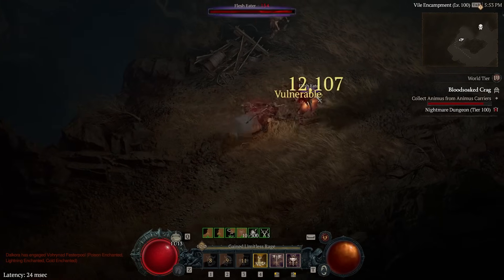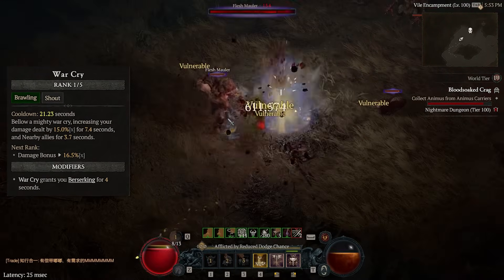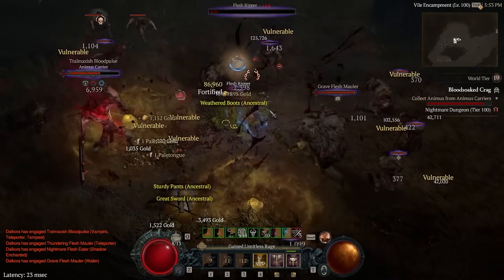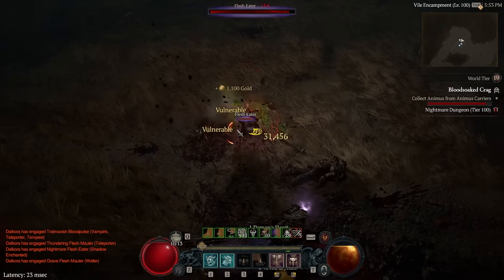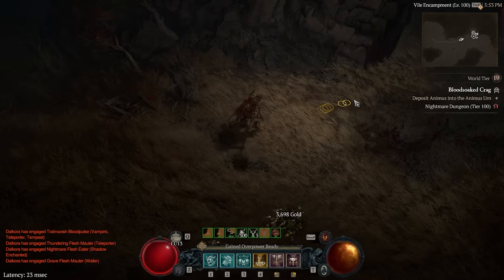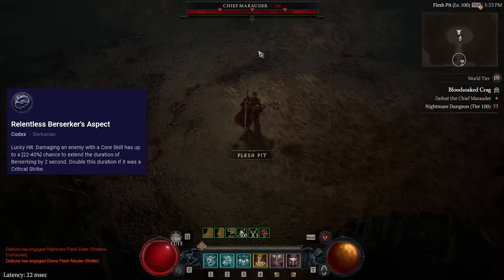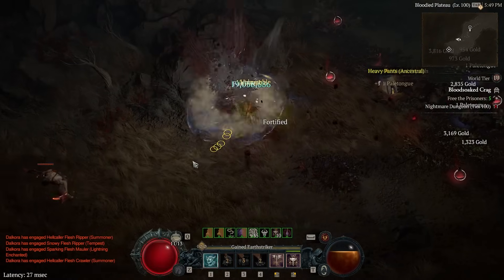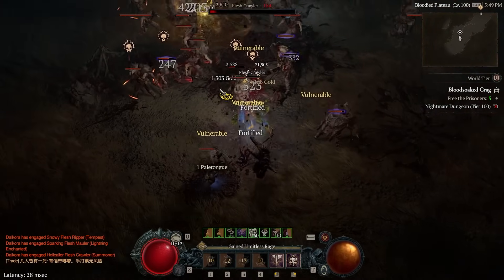Now let's talk about the mechanics, starting with Berserking. We have two sources: Warcry gives us four seconds flat, and Wrath of the Berserker gives us up to 15 seconds — five seconds by default, but if we keep using basic attacks over the next 10 seconds, every time we do so it refreshes the duration back up to five seconds. We will be doing that a lot because we alternate between our basic attack and Hammer of the Ancients to get the most use out of Earthstriker's. Finally, we have Relentless Berserker's Aspect, which is a lucky hit chance for our core skill — Hammer of the Ancients — to extend Berserking duration by two seconds. Given the attack speed and AoE we have, this is going to be really easy to maintain.